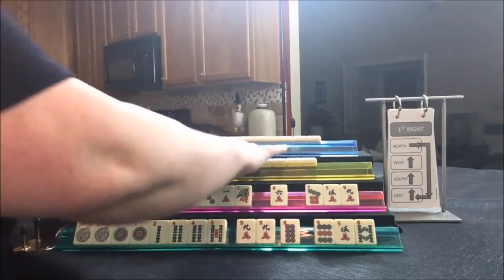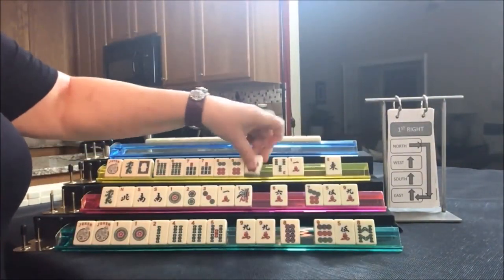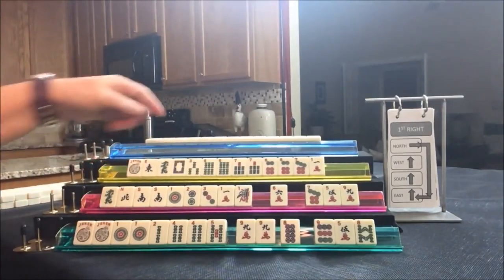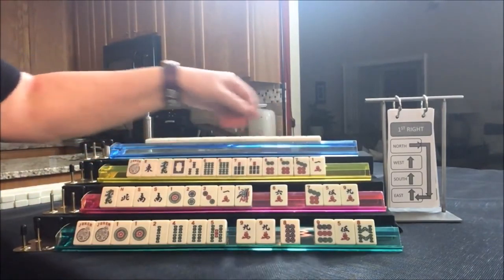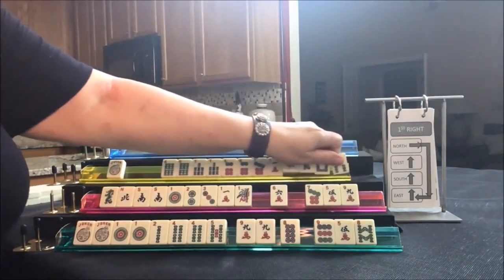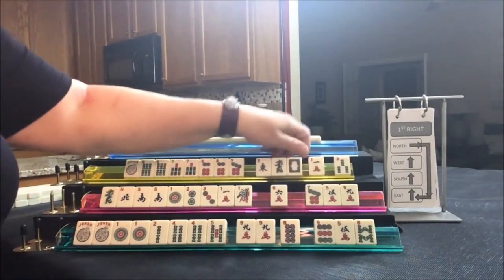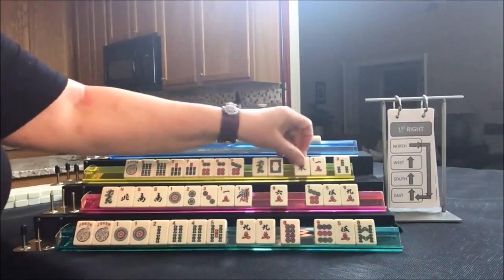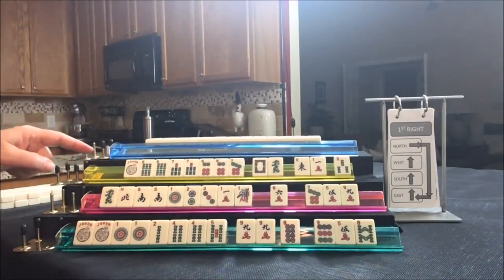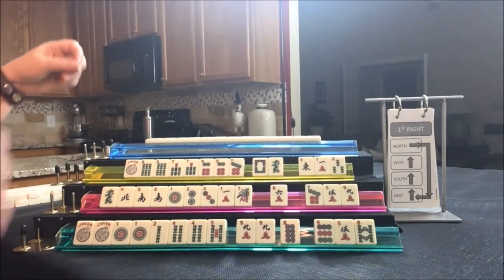Let's see what we can do for West. We've got multiple sixes and sevens — clearly consecutive. I would hold the dragons; I try not to pass dragons if I don't have to. I think I would pass those three. Let's see what we can do for North.